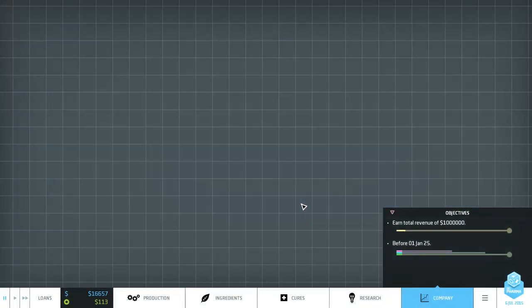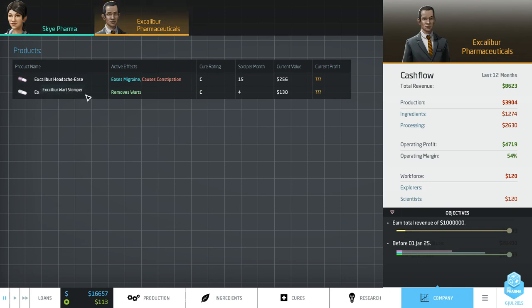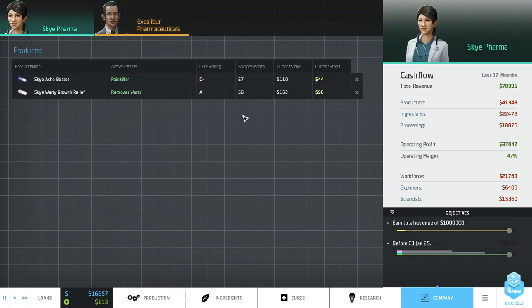Let's go to the company screen and take a look. Here's our Warty Growth Relief - our A-rated drug making us $98 profit, which is nice. Excalibur Pharmaceuticals have just released their Wart Stomper. As long as saturation isn't a problem, it shouldn't affect us, so we'll ignore that.